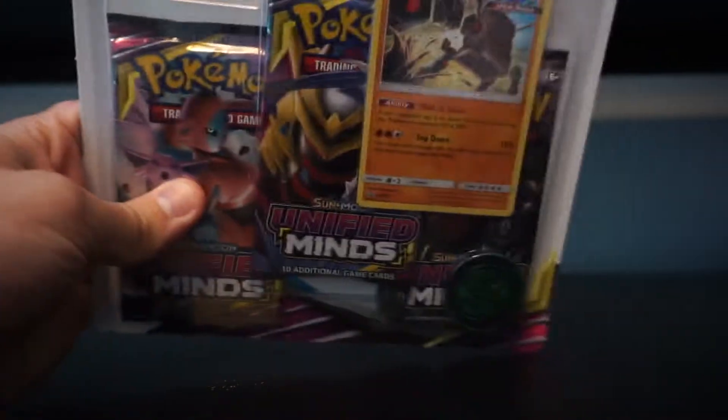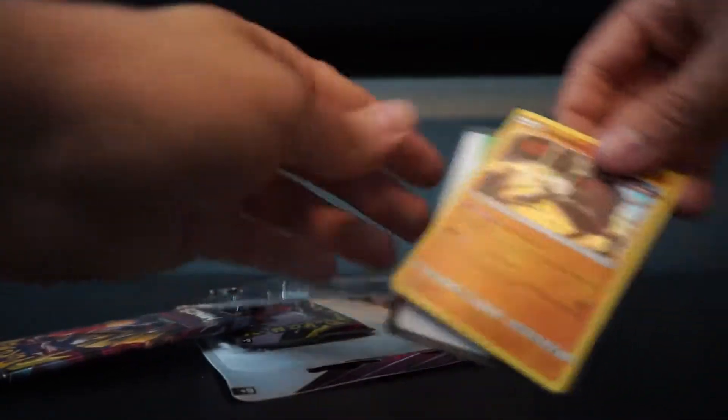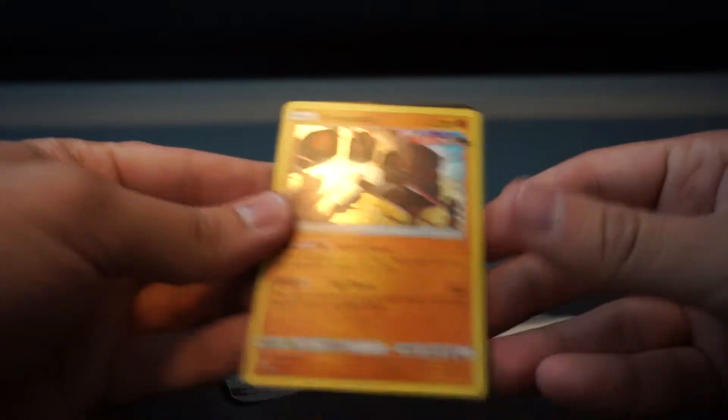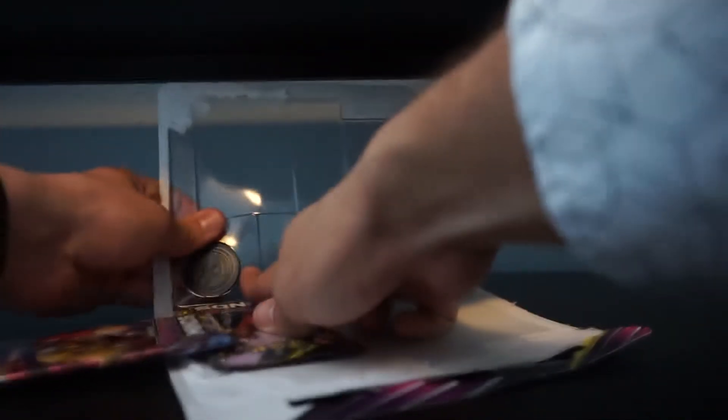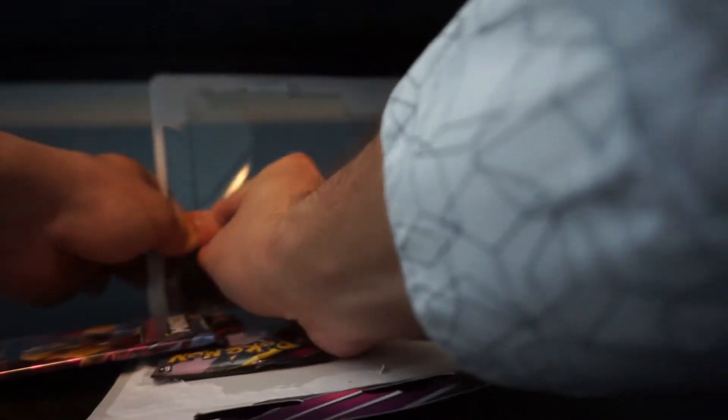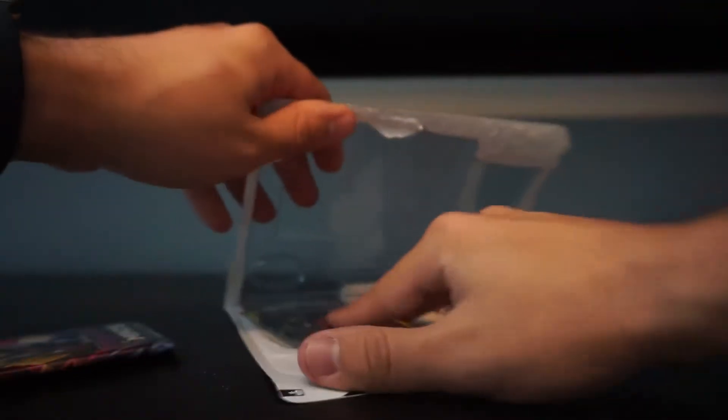Alright, we're opening three packs of Unified Minds here. There's the holographic that comes with the blister. And there's the Rowlet. We got three packs here.